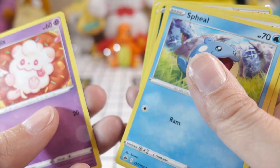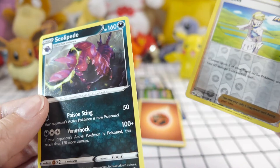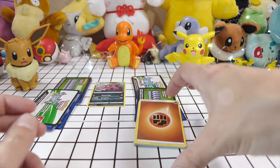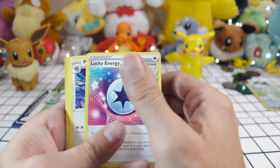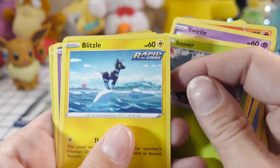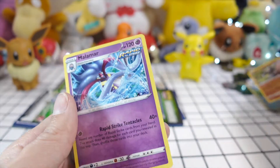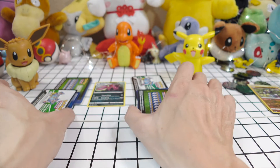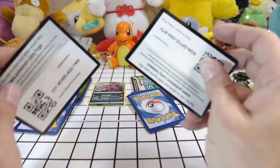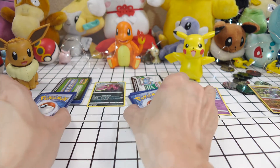Let's see — we've got Snorunt, Swirlix. We've got our reverse foil and a Skiploom — going Scoppy, Scoppy, Skiploom. Porygon Two. And a reverse foil Malamar. These are both cards I already have. Should I put these two head to head? We're gonna put these two head to head because they came from the same pack, so we're just going to do that.